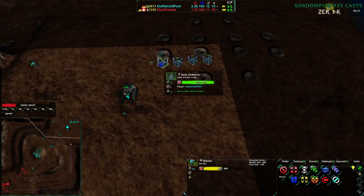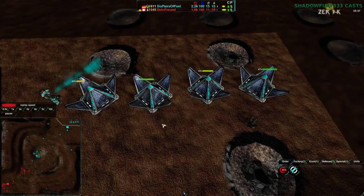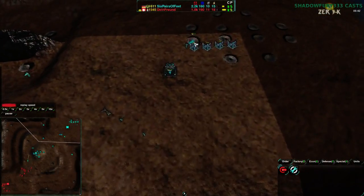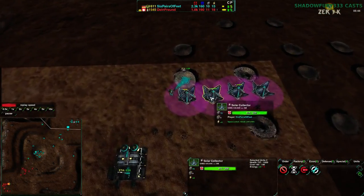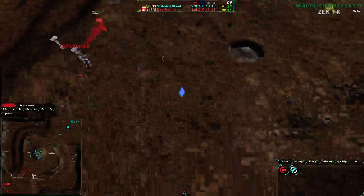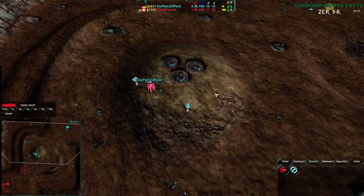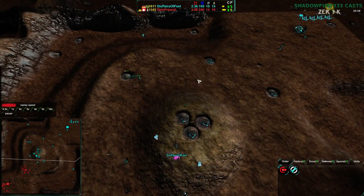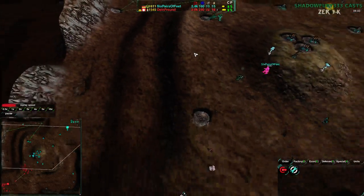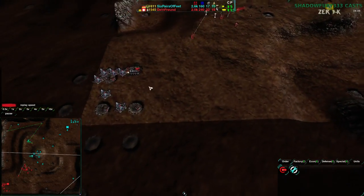Just having a lotus here would also have helped — if those two solar collectors weren't there, a lotus could be placed for better coverage. Six Piers of Feet is taking the center, getting three extra metal, and taking the northwest as well, moving a warrior in for defense — really good idea, although the Roccos make it less ideal at this point.